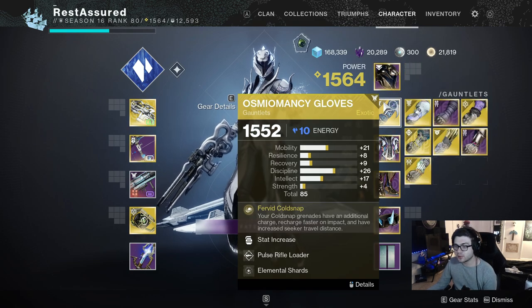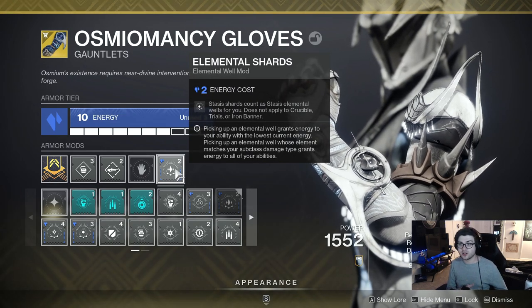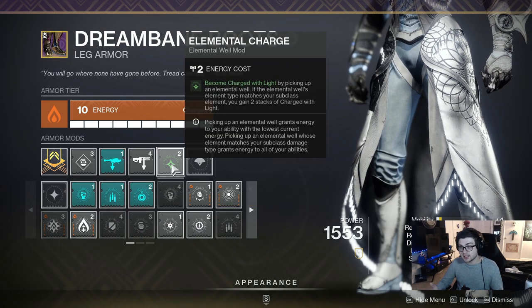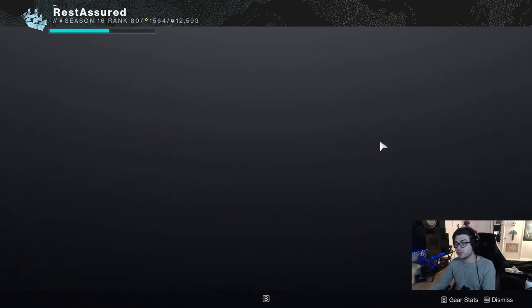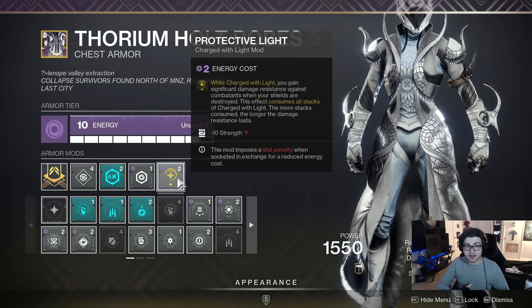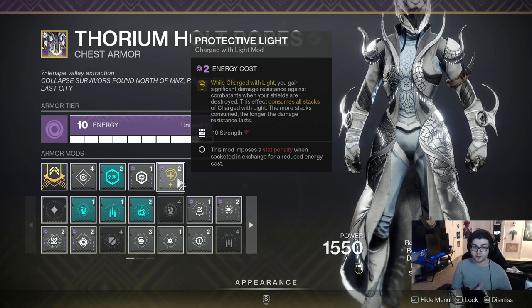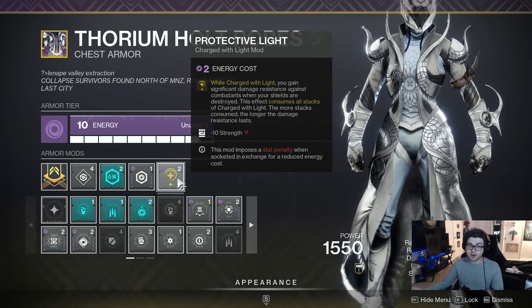Getting into the mods, I'm running Elemental Shards — a no-brainer since I'm running Glacial Harvest. This makes picking up a Stasis Shard count as an elemental well, and I'm also running Well of Ions so that when I pick up an elemental well matching my subclass type I get two stacks of Charged with Light. I'm also running Protective Light. I know it got nerfed, but it's still damage reduction — and any amount of damage reduction in a raid is really good. It's 10% damage reduction which is better than 0%, and I'd 100% recommend taking it on a day one raid.